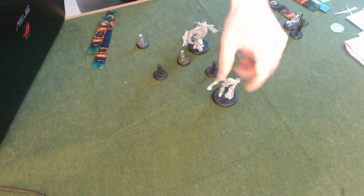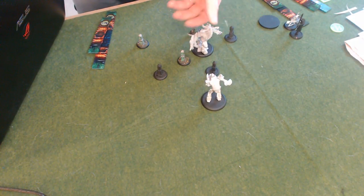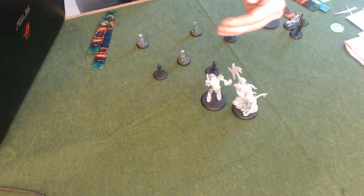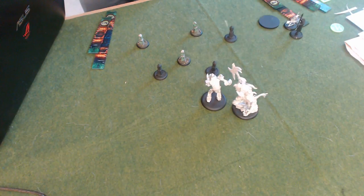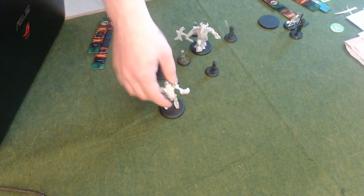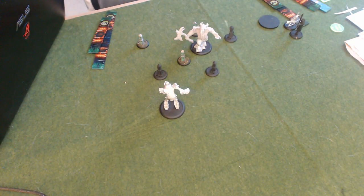Furthermore, if you have a model here that has a shield, another trick to remember with shifting stones is that you can actually place behind without taking a free strike. So now Gatorix is behind the halfway point — we can make attacks and we're going to get plus two to hit. And if there's a shield or shield wall, they will also not gain that benefit.